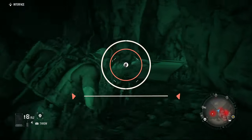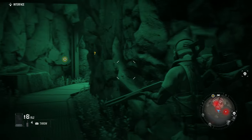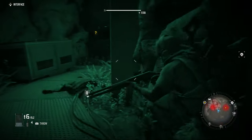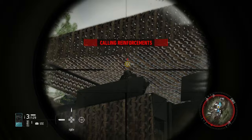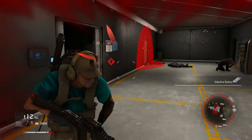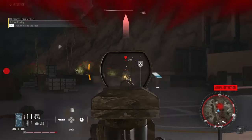Hey everyone, this is Angel from Alex Gaming with a brand new video for Ghost Recon Breakpoint. One of the last missions of the game, Point of No Return, requires you to find Hill's hideout location. There are 4 different clues that you can obtain once you defeat 4 of Walker's closest men: Rosebud, Silverback, Flycatcher, and Yellowleg.